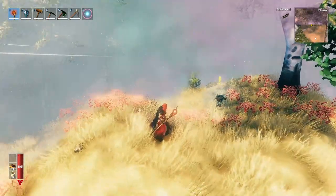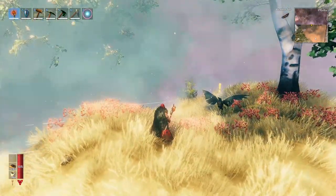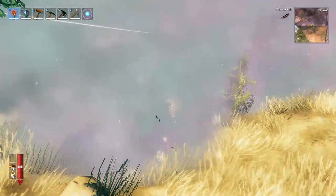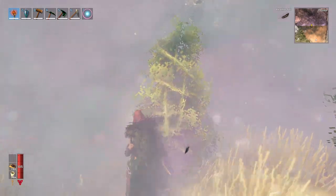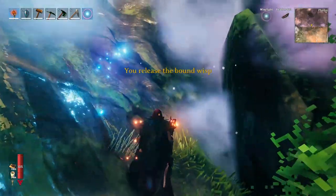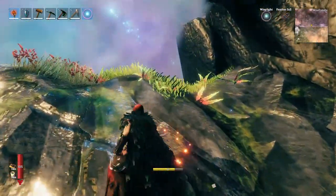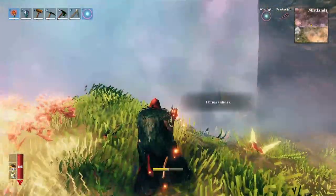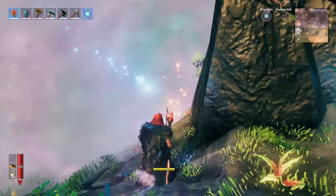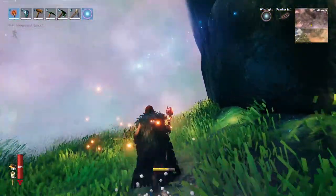As you can see, there's a Mistlands biome in front of me but there's actual mist and you can't see anything inside. However, if you equip the wisp light we just crafted, you can see it clears things up a little bit and you can actually start to see things in the biome, which makes a lot of difference for finding enemies and navigating.